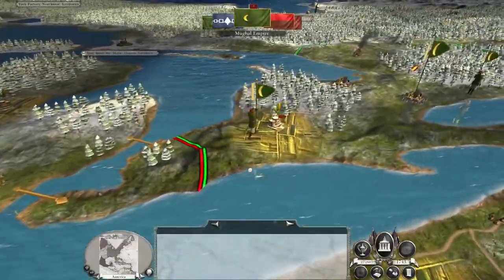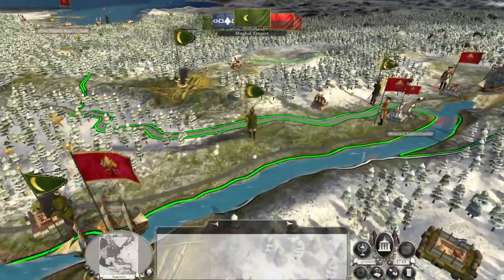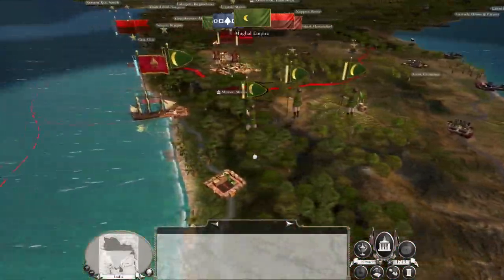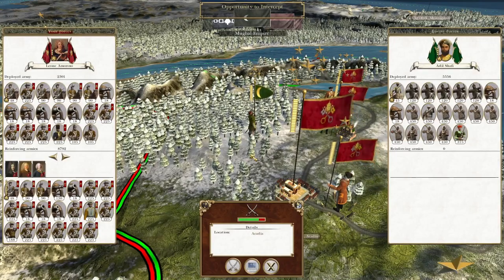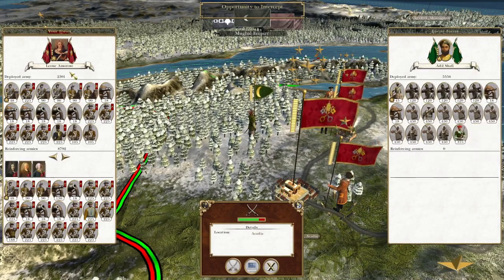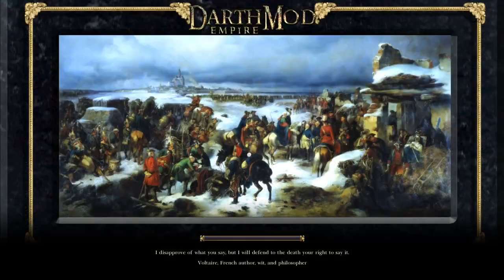They're attempting to get around the flank, which isn't going to work because we have another force recruited in Quebec. The Mughals have so many troops even in southern India where the continent's pretty safe. Do I want to intercept this force? Absolutely. Let's repel another Mughal army.